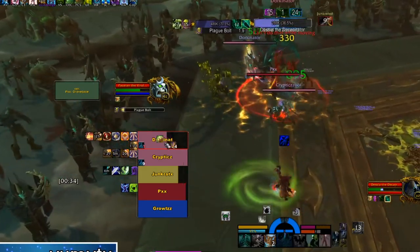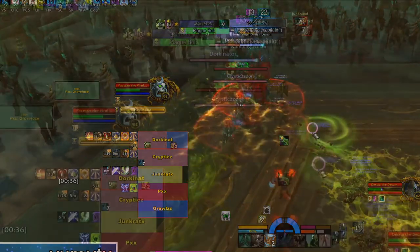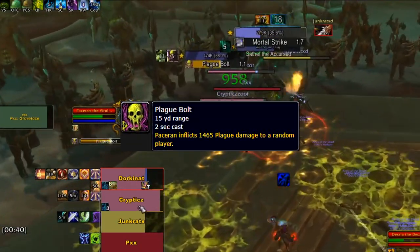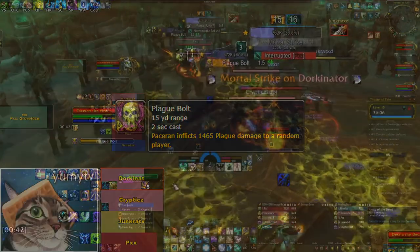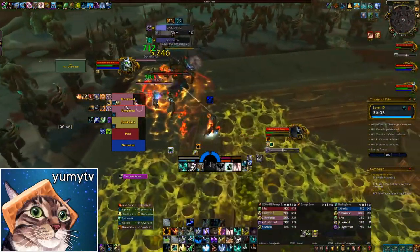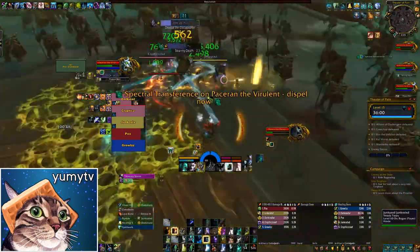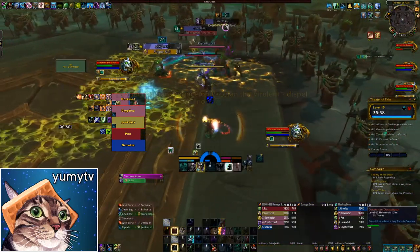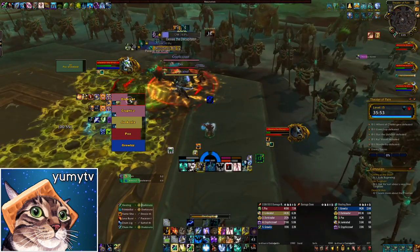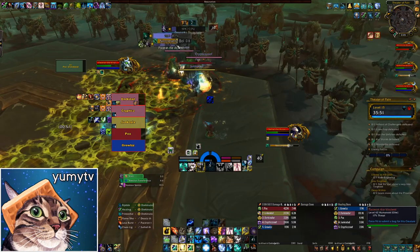Be sure to stay away because her melees hurt if she catches you. Meanwhile, Pacerin continuously casts Plague Bolt, which deals a small amount of damage and creates a puddle under the target's feet — it can and should be interrupted when possible. If Pacerin gets to low health, he will start hurling vials at all players, dropping pools at their feet every 8 seconds. This can be dispelled if you have a disease dispel available.